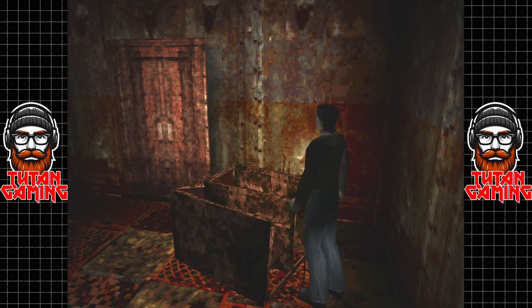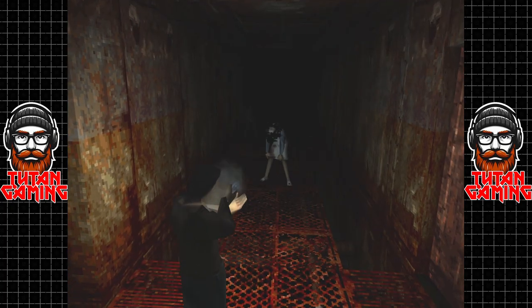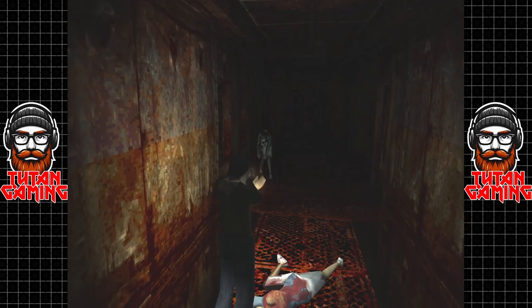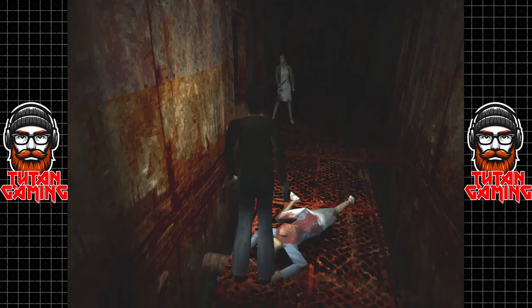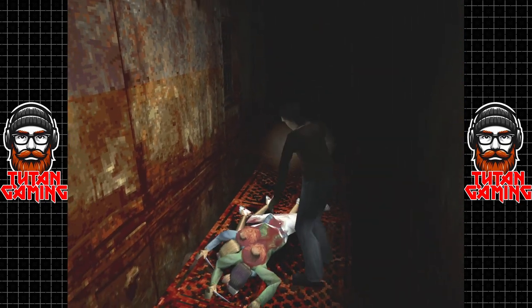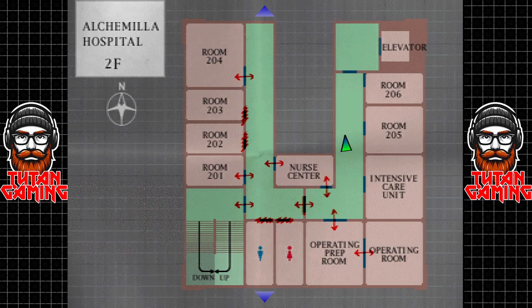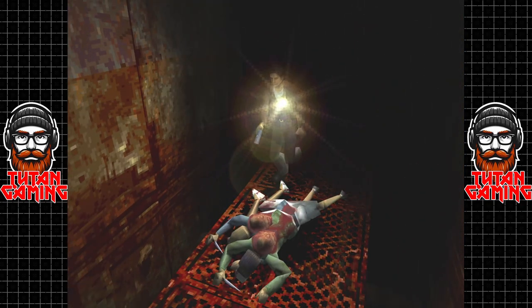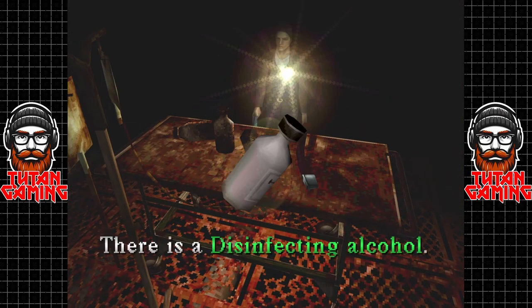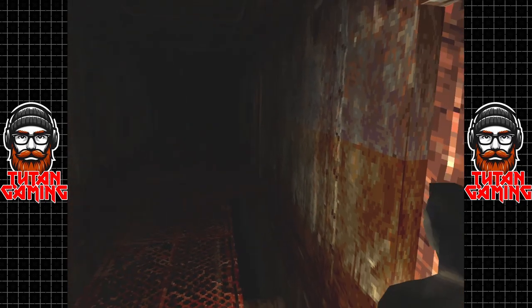Hey guys, welcome back to Silent Hill. When we last left off we were exploring the hospital, and we don't have a huge amount of it left. Let's get some revenge on these bloody nurses. If we go into the intensive care unit, there's an item we really need: the disinfecting alcohol. We're going to be pocketing that.